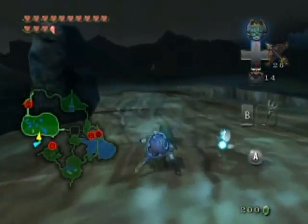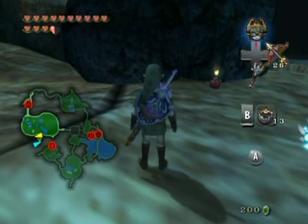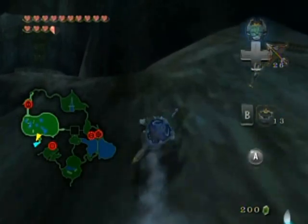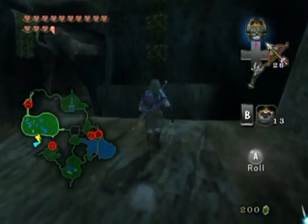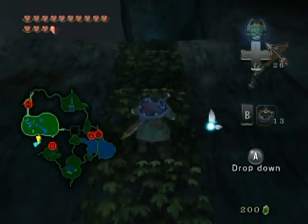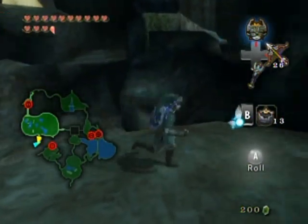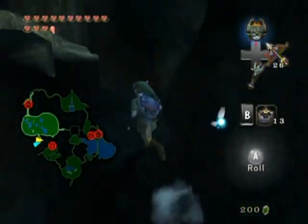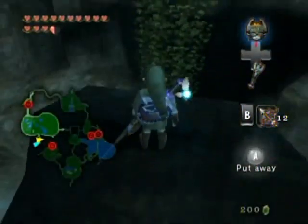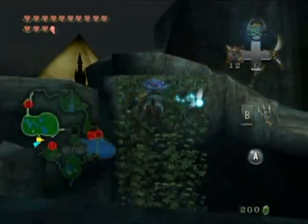Over here there's some boulders - they seem a little fragile. There we go, they block this little path here. If you follow this path it'll eventually come to something. I was wondering if I could make that jump, otherwise I would just claw shot across. Just climb up here - I'm not all that sure, it's been a while since I've done this, but I'm pretty sure I'm doing this the correct way. Bomb arrows! I got two empty spots in my inventory - looks kind of weird. Claw shot over just to be safe.